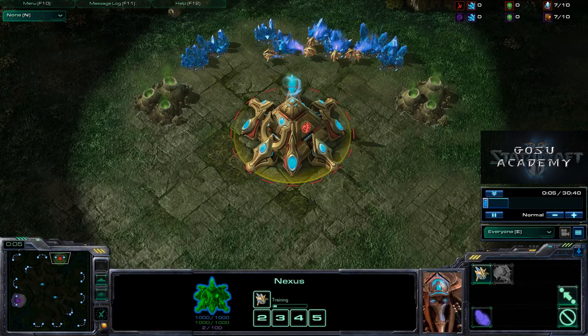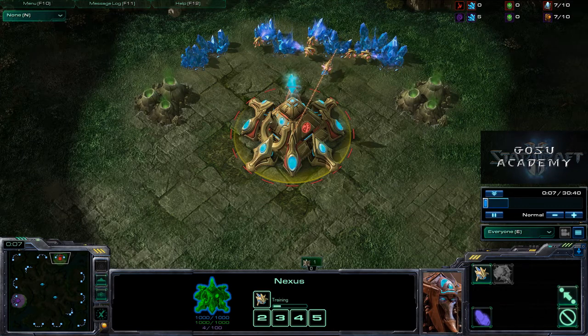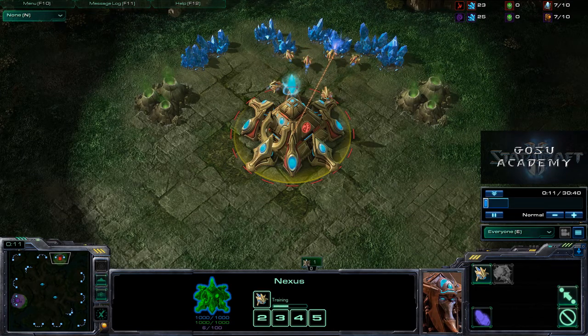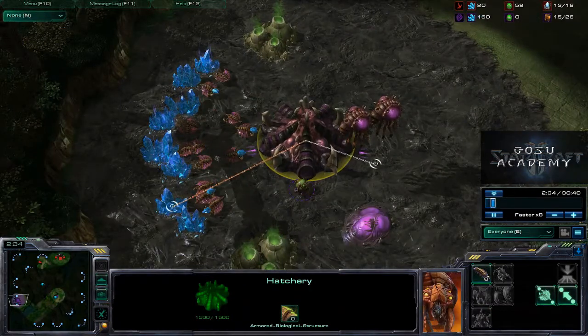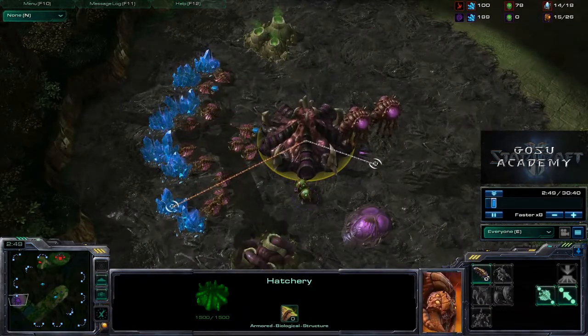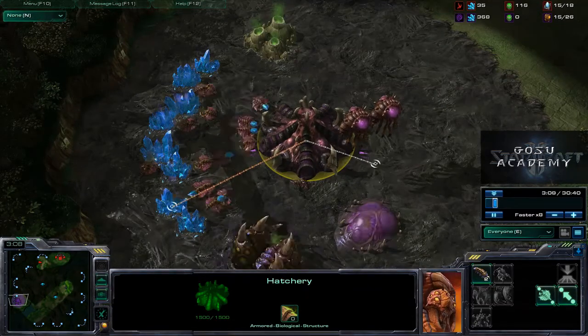First, we will be macroing up because we will need many minerals and a lot of gas for this build. Our opponent here on Lost Temple is Zerg. Zerg has an interesting build order — maybe something up their sleeve. Three overlords before they get a spying pull. We have something up ours too.